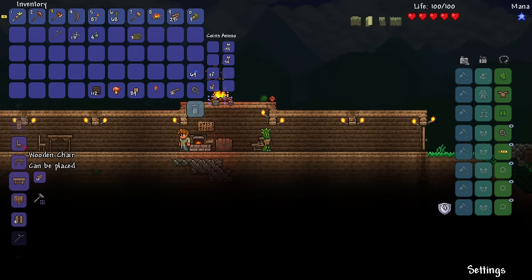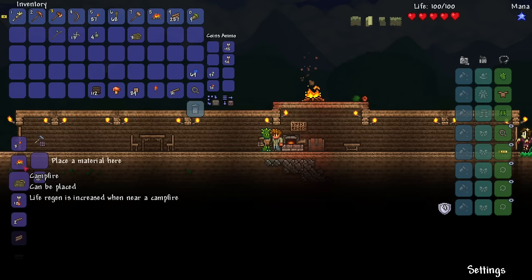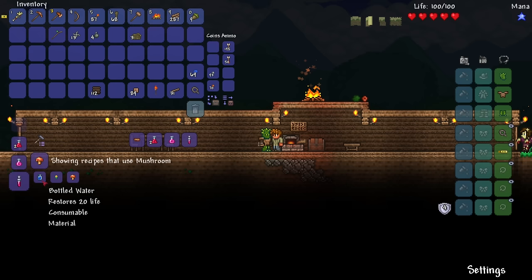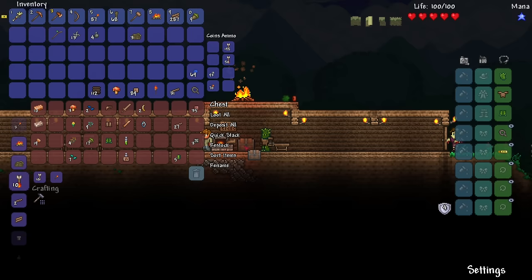Let's talk to Kyle. What did I want to ask him earlier about crafting? Oh yeah, the mushroom. Put a mushroom there — it's showing us a lesser healing potion that restores 50 life. I need bottled water, a daybloom, and a mushroom. The mushroom on its own restores 15 life, which is great. I also got a comment saying I can press H on my keyboard and it'll automatically eat a healing thing. I might as well keep some mushrooms in my inventory — we have three.